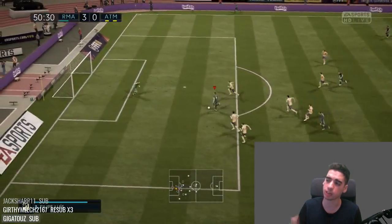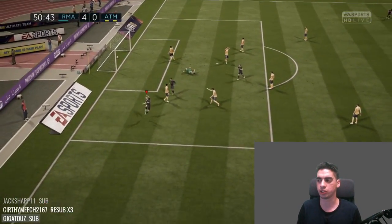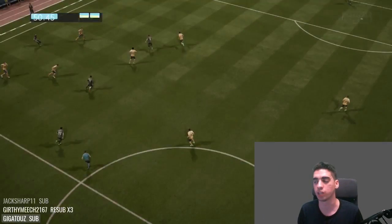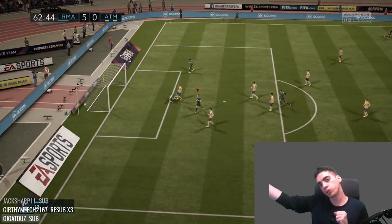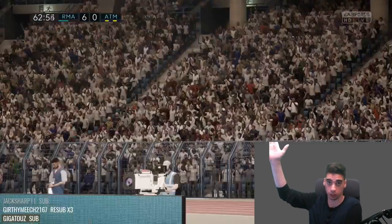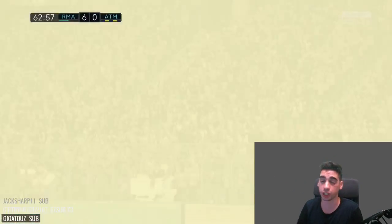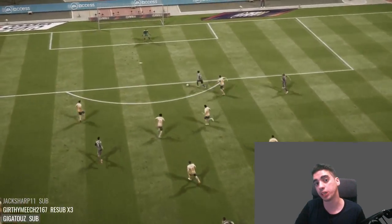You can see here with Benzema — I take that one touch and I do a driven finesse shot. The reason why it works so well is because there are two different dives a keeper usually does when you shoot from medium range. They dive outwards with their hands and their leg goes that way, so you have all the space to work with the low driven finesse shot, which is again RB or R1 on PlayStation — you hold B and then tap B.